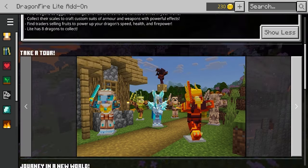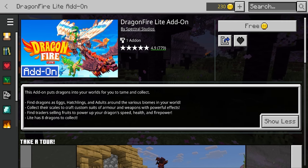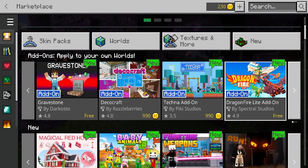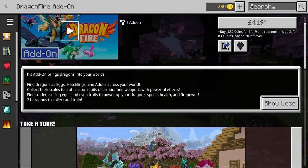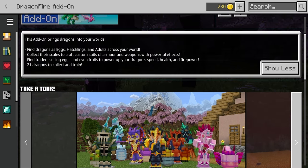Find dragons as eggs, hatchlings, and adults all around your world, and collect their scales to craft custom suits of armor and weapons with powerful effects. Find traders selling fruits to power up your dragon's speed, health, and firepower. We put a lot of work into this and I think it is amazing. We're going to be doing a playthrough right here right now, but go get Dragonfire Light — it's free.